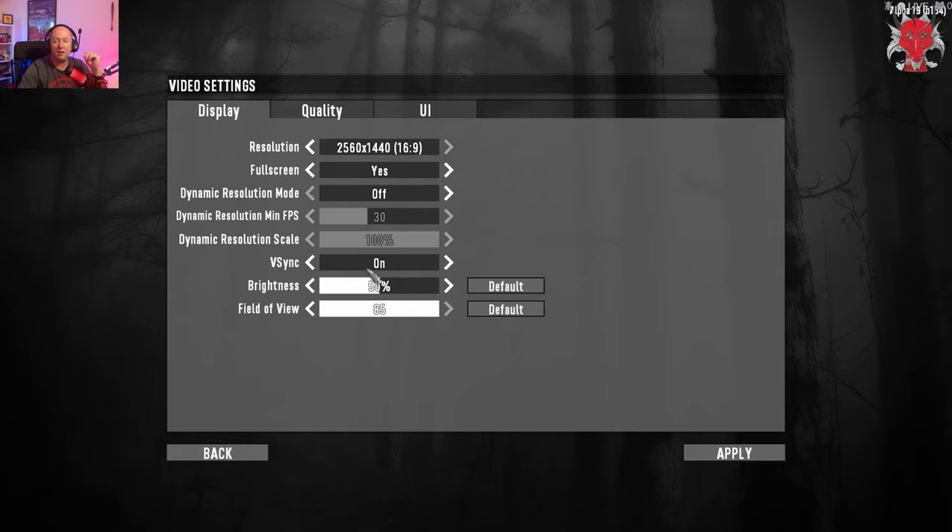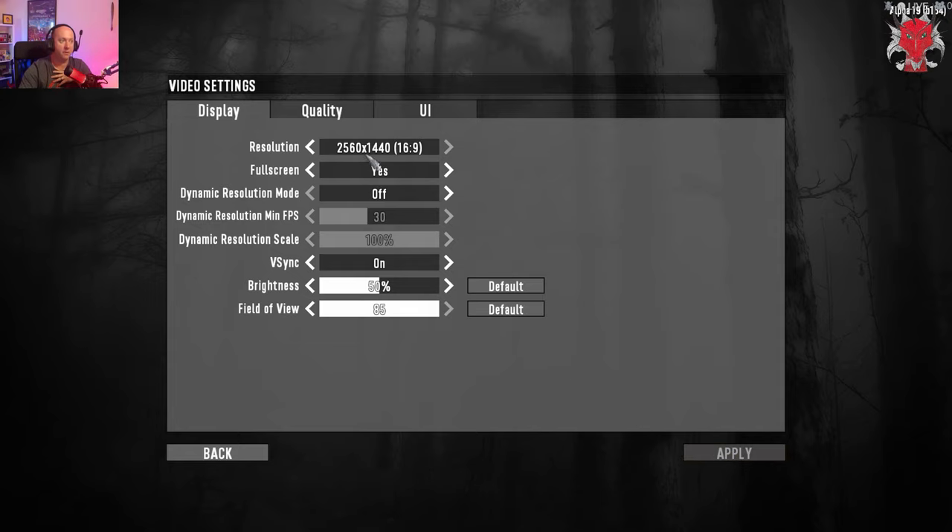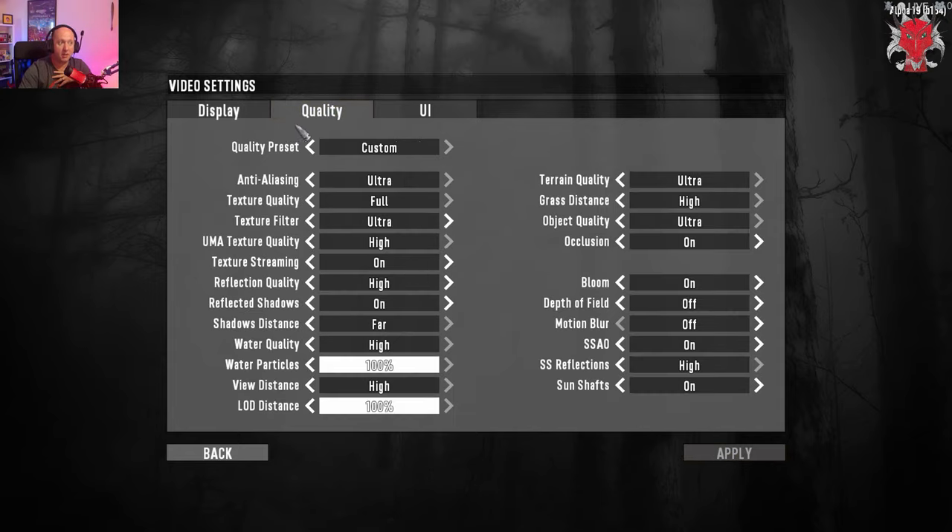V-sync syncs your frame rate to your monitor's refresh rate. My monitor is currently 75 Hz, so the game will try to run at 75 Hz to stop screen tearing. My field of view is currently 85 — the max default field of view is 65, but I run it at 85 because that's what I prefer.